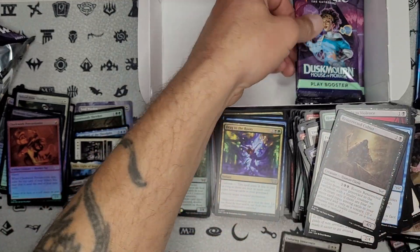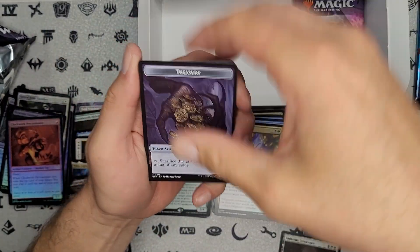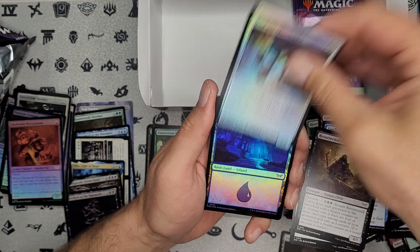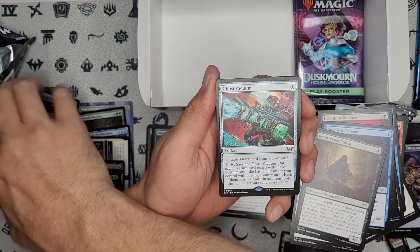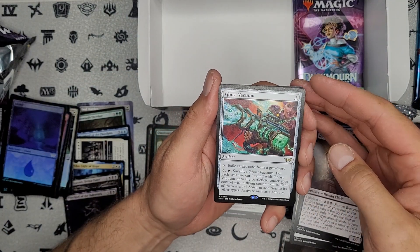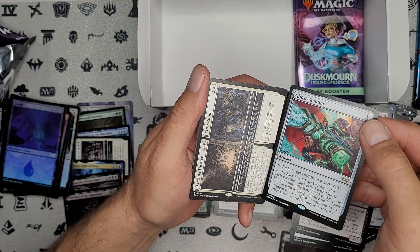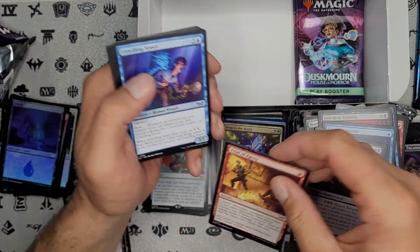Four left, I think. I will definitely be buying a collector's box — two, I should say — of the Final Fantasy set coming out in the following year. I definitely look forward to it. And we got a rare — Ghost Vacuum. That is cool, the art looks cool. Have to see what it actually does later on. Double rare pack again — not too shabby. With a split card. And onto our uncommons — Unwilling Vessel again.